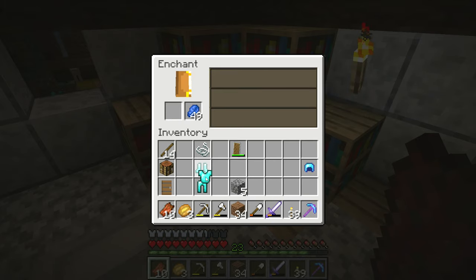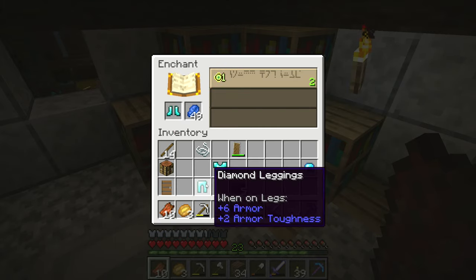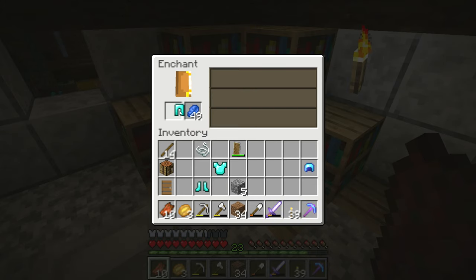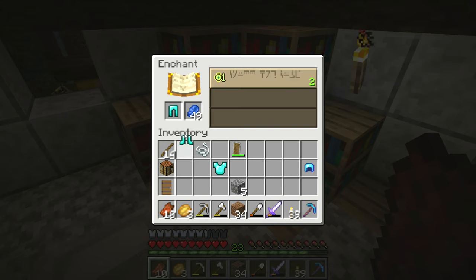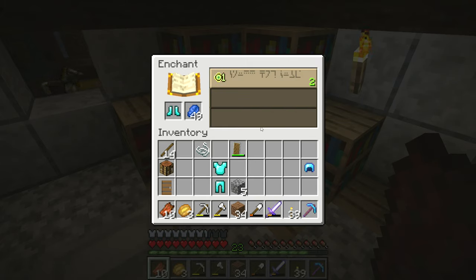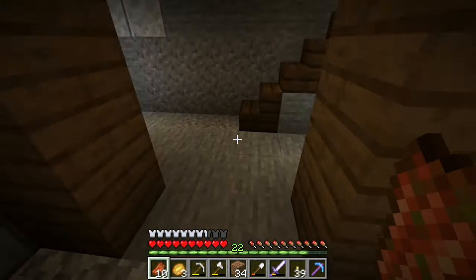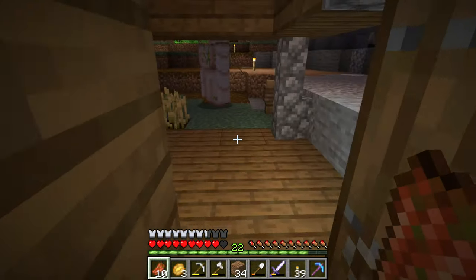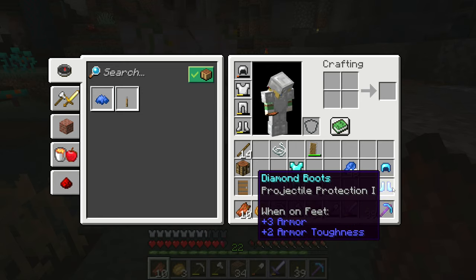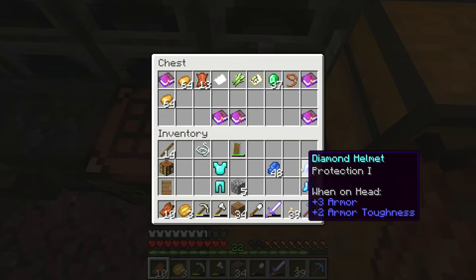Projectile Protection — I don't even know what that is. The options change every time. I really don't know how this works. Just put it on the boots. Why is it only two? Why is the third option gone all of a sudden? That's just so weird. I probably need to get more books. Okay, let's just stop at that. I have no idea what Projectile Protection 1 does. Let me put this in here for now.